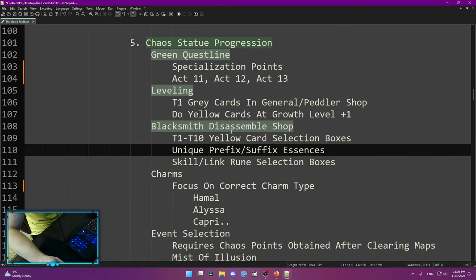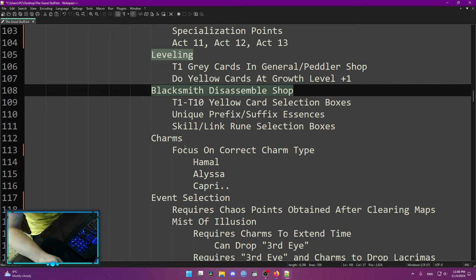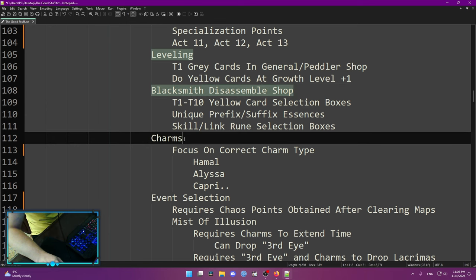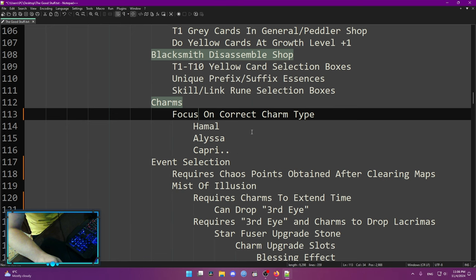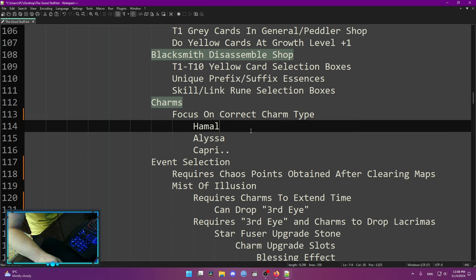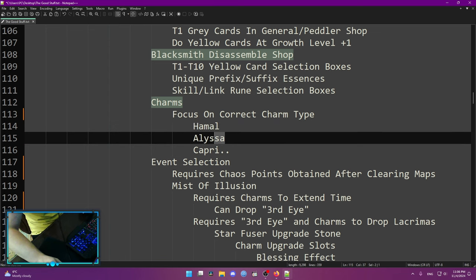This shop is a big progression shop. My advice: do not forget to disassemble your items — always disassemble and always use the shop. At this point, any charm is not acceptable anymore. You need to focus on the correct charm type you were focusing on with your chaos orb — Hamal for physical, Capri for fire, Mirosetti for cold, and so on.